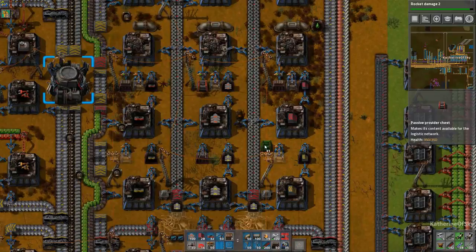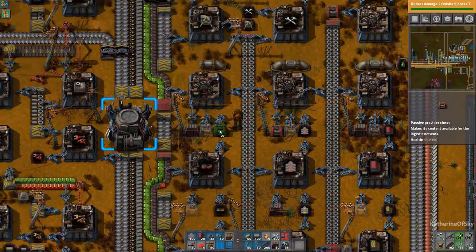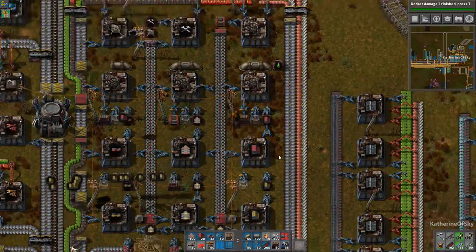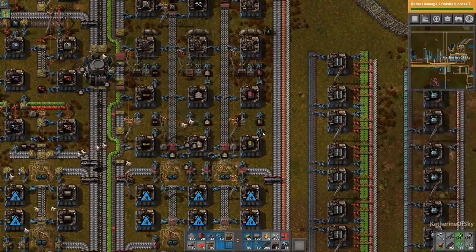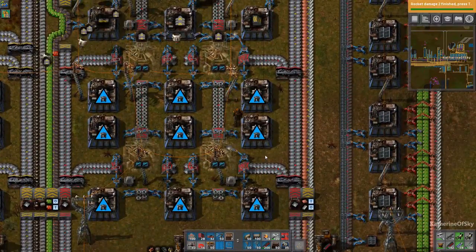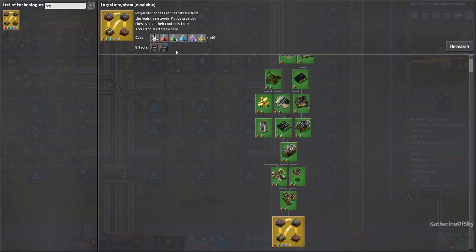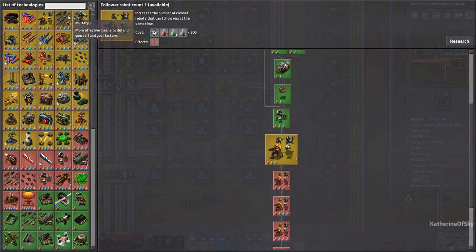We're not going to use requester chests right now because we don't have them. It used to be that requester chests would come at relatively the same time as storage and provider chests. However, that is no longer the case — they're now locked behind purple and gold science. The devs decided that people need to fiddle with belts before they get to use requester chests, and that has annoyed many people.